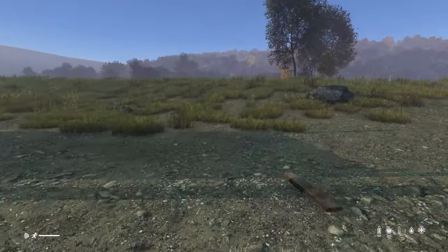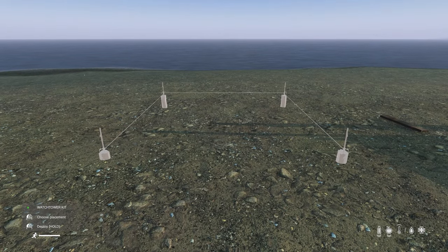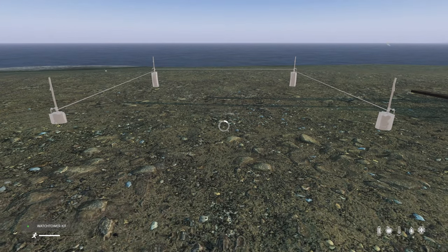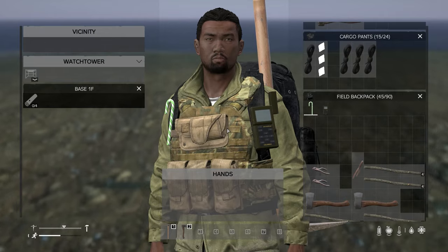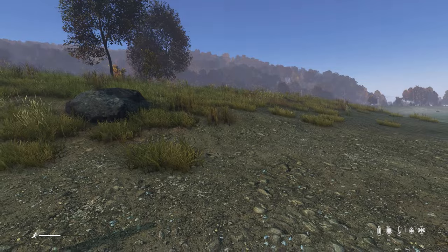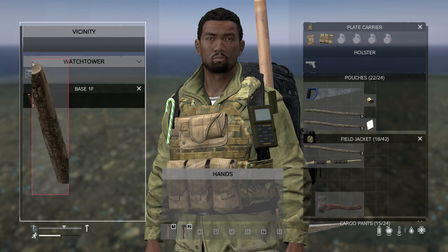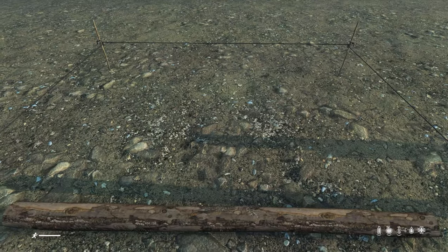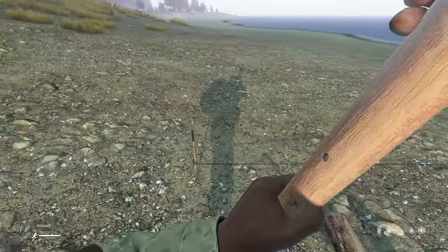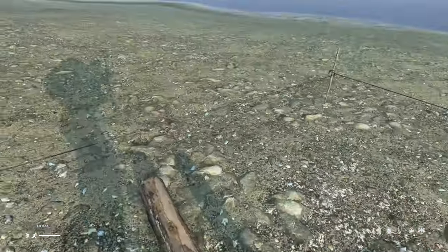Now if we want to build a watchtower, it is pretty much exactly the same. We place this and notice how there's an open area — it's facing away from me, exact same principle. I'm going to build it here. If we walk into the center, I'm going to need four logs for this. So I drag them into here.